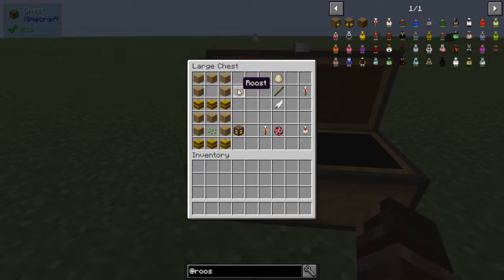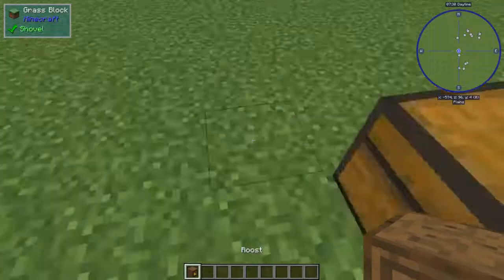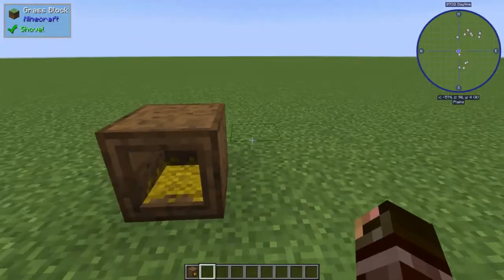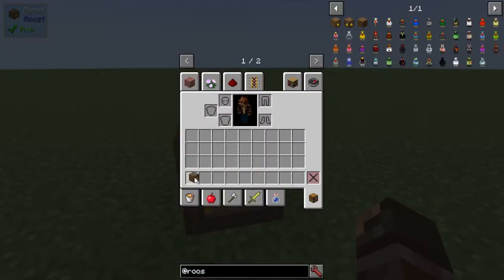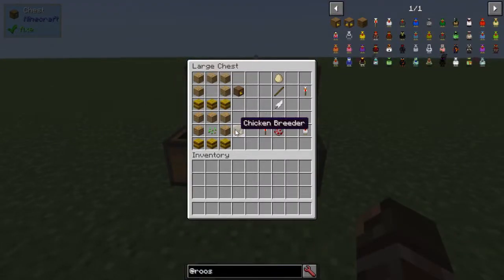The first thing we're going to look at is the Roost, and this is the fundamental block used to collect things in this mod and put your chickens in. It's made with five oak planks and three hay bales, and this is the UI which we will show off a bit more later.